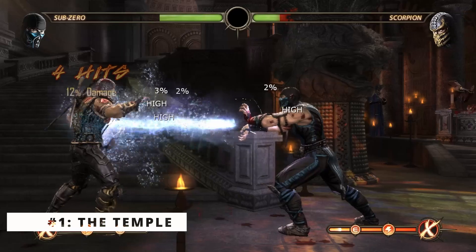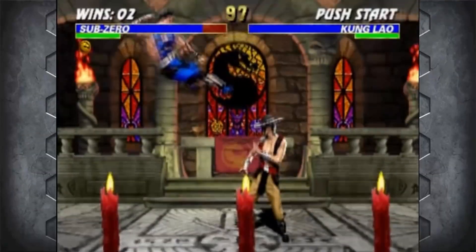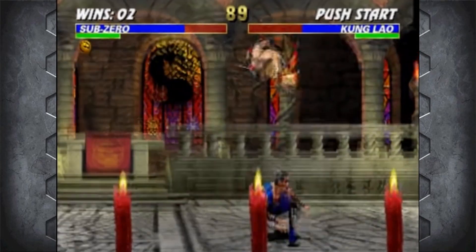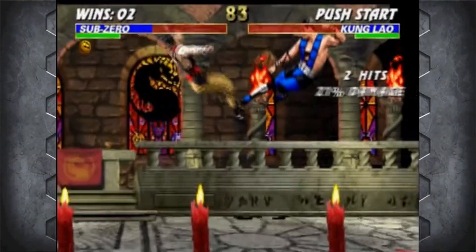At the number one spot is the Temple. This was honestly one of the maps I did not like in Mortal Kombat 9. From Mortal Kombat 3 to Trilogy, it was so damn good — the music, background colors were golden, it was such a vibrant stage. In Mortal Kombat 9 it seemed a little bit too dull. If they bring this back and copy it exactly how it was in Mortal Kombat 3 to Trilogy, making it a vibrant map, that would be perfect.